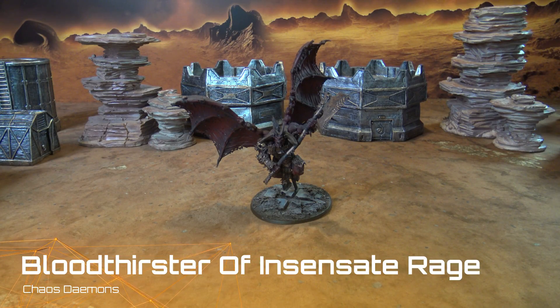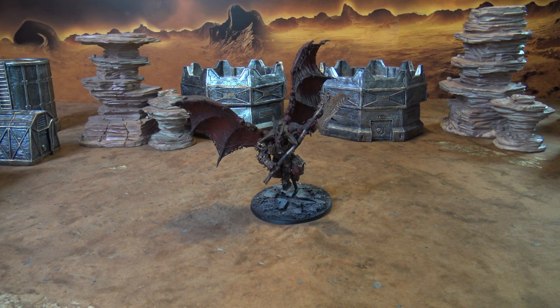Next up in this Grimdark Champion of the Demons, I will be bringing in a Bloodthirster of Incessant Rage. It has a movement characteristic that changes from 12 to 8 to 6. Weapon Skill from 2 to 3 to 4 as it gets damaged. Ballistic Skill 2+ because it loves to shoot. Strength 7, Toughness 7, 16 Wounds, attacks that deteriorate from 6 to 4 to 2. Leadership 10 and a 3+ save. Has the Great Axe of Khorne — Mighty Strike as melee, times 2 Strength, minus 4 AP and D6 damage. Each time you roll to determine how much damage the weapon inflicts, roll 2D6 and discard the highest.